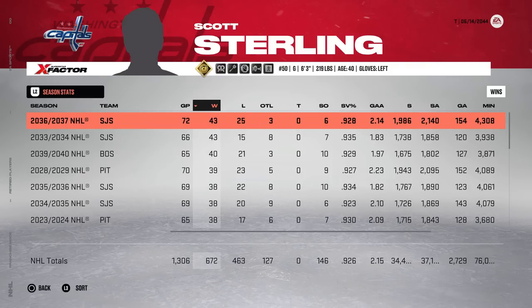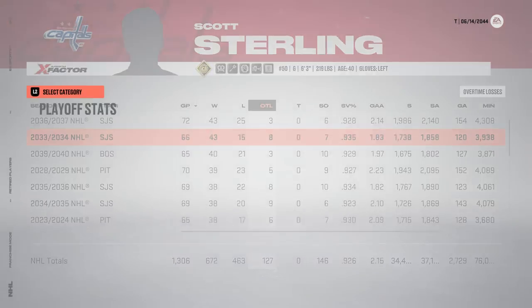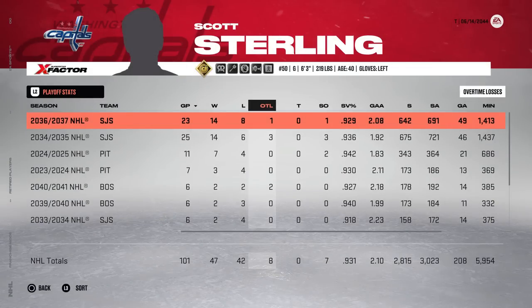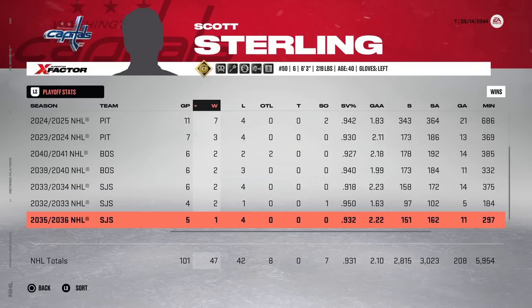Scott Sterling retires with 146 shutouts and also 26 assists — somehow he managed to get 26 hamburger helpers in his career. Here are the playoff stats: 47 wins and a .931 save percentage in the playoffs. Talk about Captain Clutch.